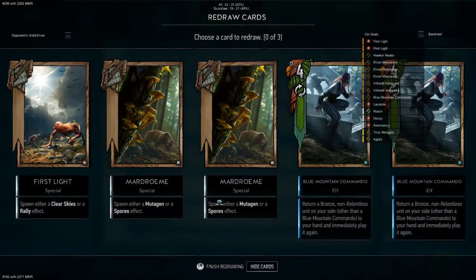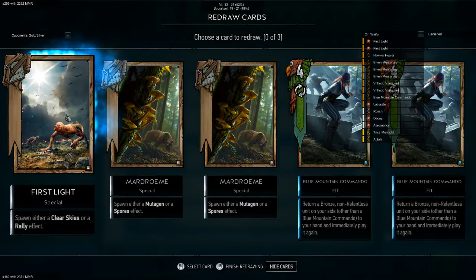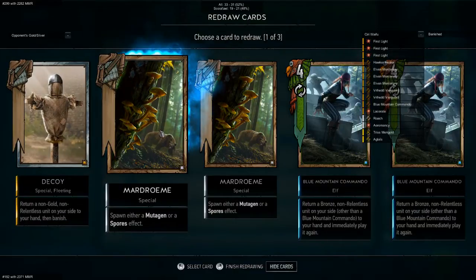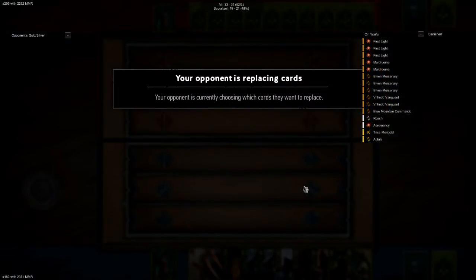We start the game and it looks like a pretty good hand. So if you've seen the Art of Mulligan video, then you know that in this situation you take out First Light, then Mordorone, and then this. It's not looking like the best, but we do have King of Beggars. Before you do that, always remember to get your Roach out before playing King of Beggars, or else you're gonna regret it.